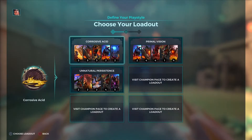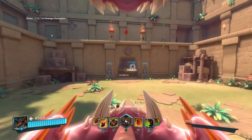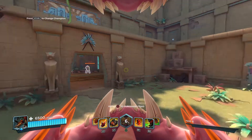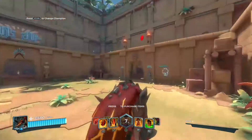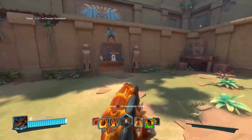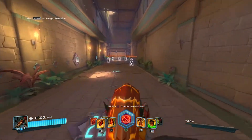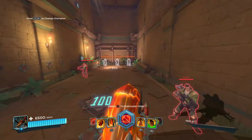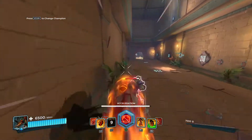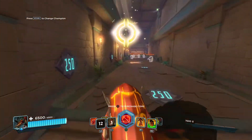We're gonna go for Corrosive Acid with the default talent. One weird thing is you can't move — I'm trying to move right now and I can't. Let's go to planted form and see how it looks. You can jump in it which is pretty cool. I do love the look of Yagorath — it's the most unique champion that's ever been in our game. She has two forms: one where you can't move and another where you can.